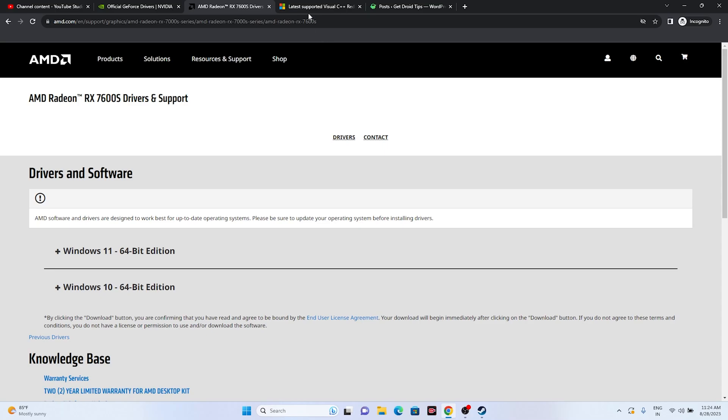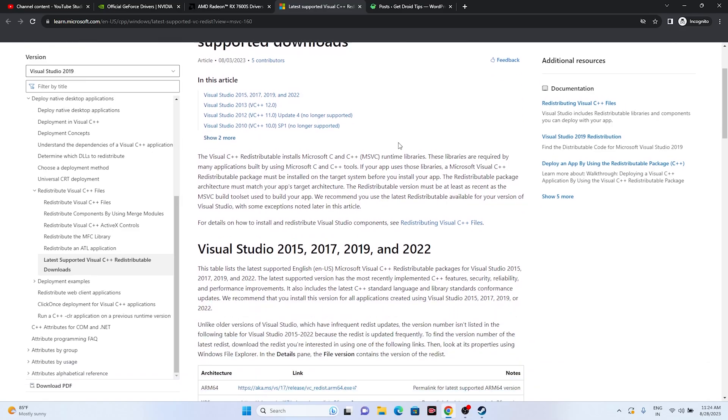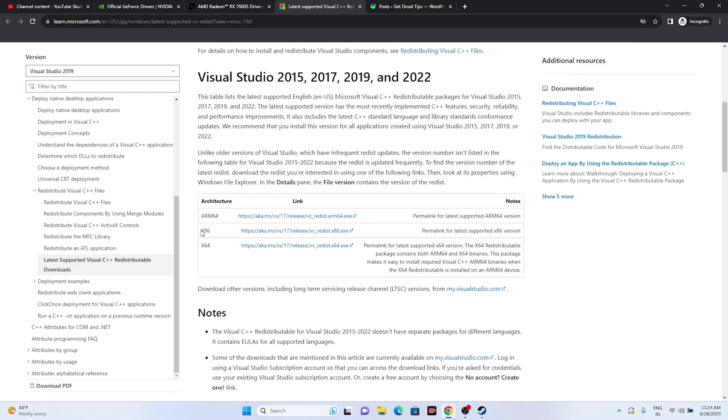Install the Microsoft Visual C++ redistributable. Go to the download link provided in the description, scroll down and download the x86 version if your system is x86, or the x64 version if your system is x64. A restart is mandatory after installation. Then try launching the game.